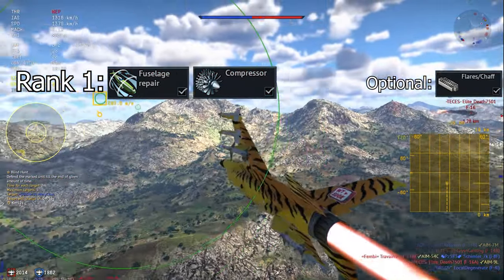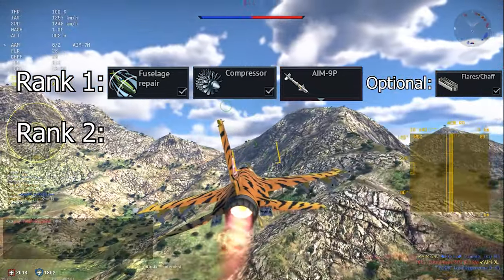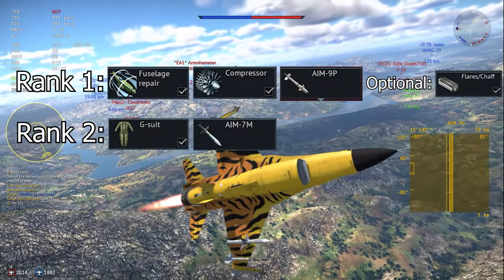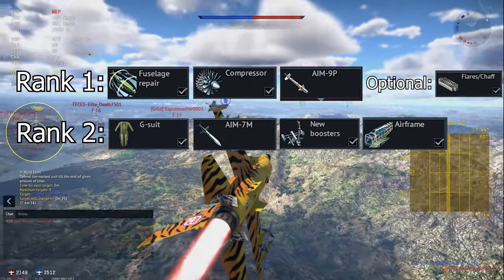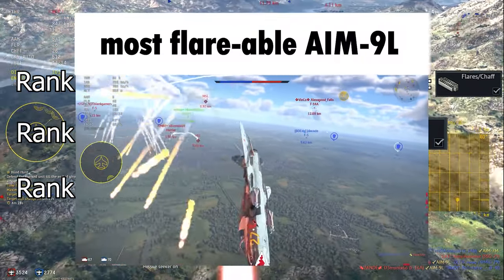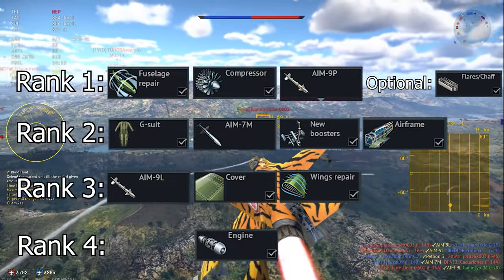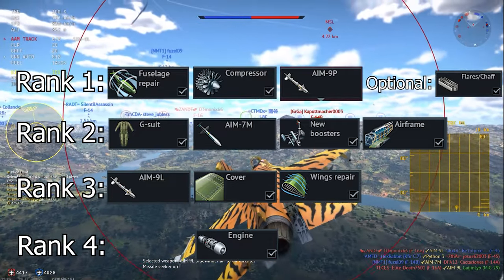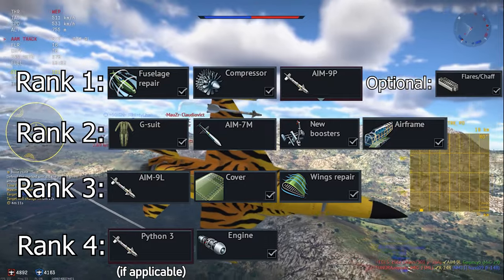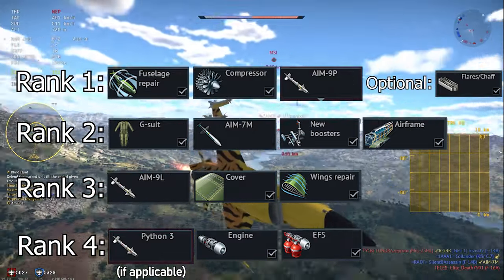Next, start tier 2 with the G-Suit — you really want this. If your F-16 has radar missiles, grab that now; otherwise, get both performance modifications. Moving on to tier 3, start by getting your AIM-9Ls — you need the AIM-9Ls, trust me, you'll love them. After this, get both performance modifications once again. If you're up to tier 4, start with the engine upgrade, unless you have the Israeli Netz — you'll want to rush straight down to the Python 3s first. Those things are cracked. After that, get the fire extinguisher, and from this point on you can go back and work on whatever remaining modifications you want in whatever order you like.